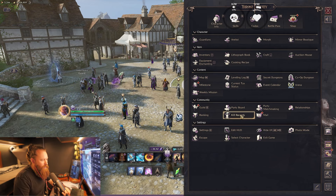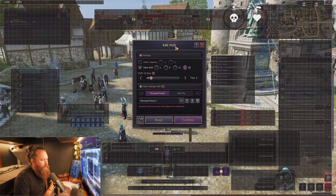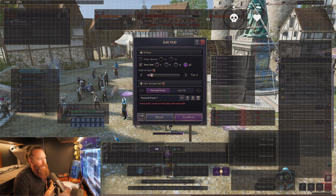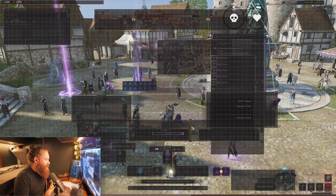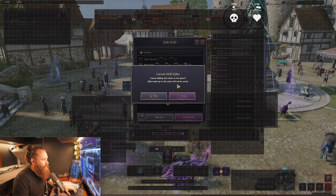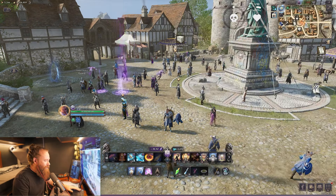If we go into the HUD editor, this is the screen you're going to see. This is your main movement screen and everything else is arranged around it. You can pick up and move literally everything. I really hope this doesn't save — okay, great, it will not be saved.